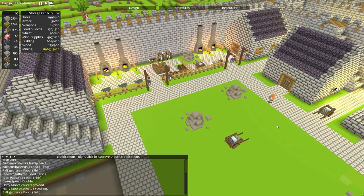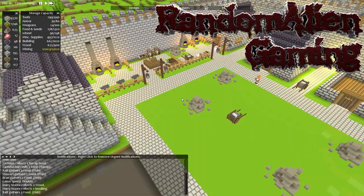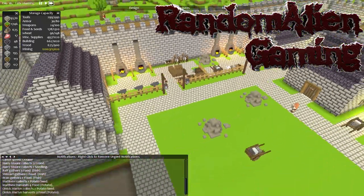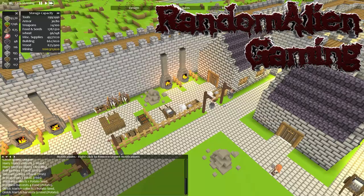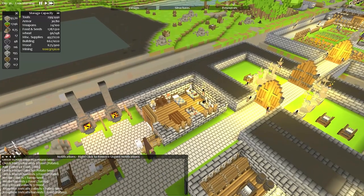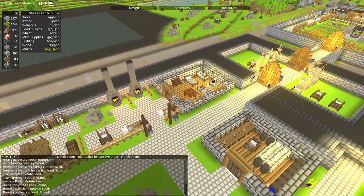Hi there and welcome to episode 24 of our Timber and Stone Let's Play series. This is our beautiful castle in all its glory so far. There is our little blacksmith's house and over here is our stone mason's house. Doesn't look like they're actually doing anything at the moment - looks like they're just sitting around doing very little.